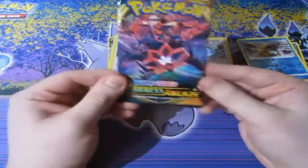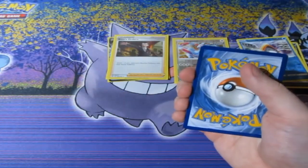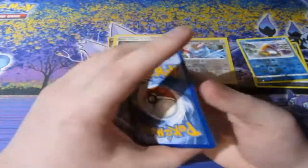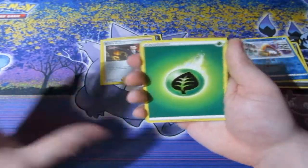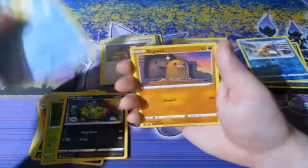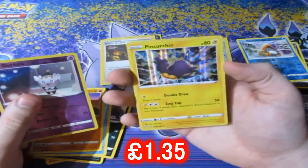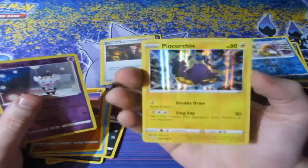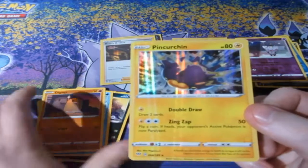Final pack of the box — Darkness Ablaze. Can we pull the Charizard? It's very slim on getting him, to be honest, because the Darkness Ablaze set has been reprinted twice. Everybody's been in massive demand of it, and it came out in between the outbreak of the awful virus, as you all know.